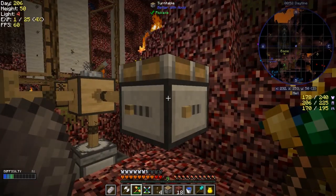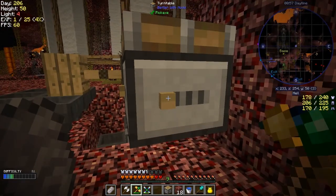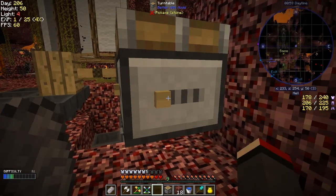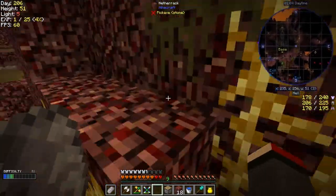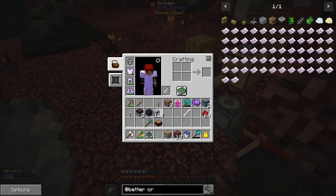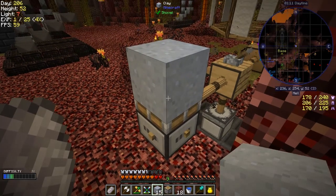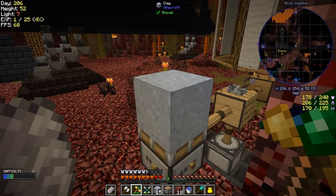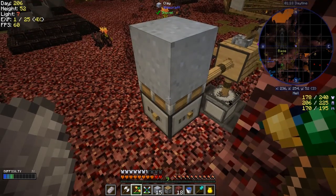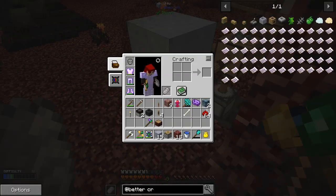Let's try again — I'll use an empty hand. The other thing I remembered is we can use an empty hand here, right-click and it goes slower. I need to be on top here to do this. So we put a block of clay on top of this and it will actually form into the next thing. As soon as it forms we have to break it — I'm not sure how long it takes.